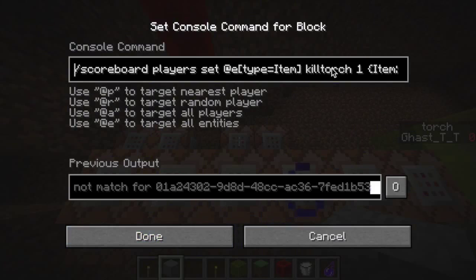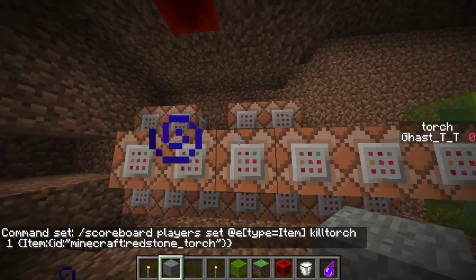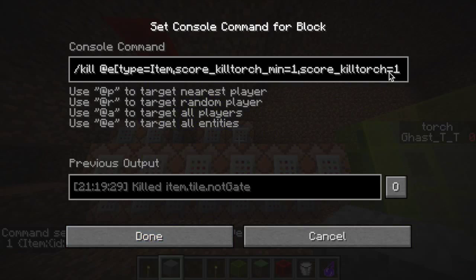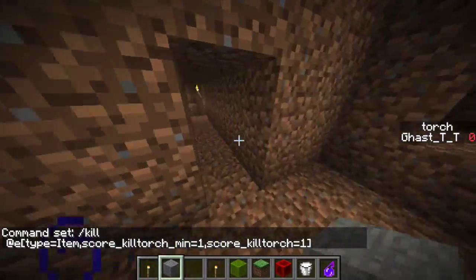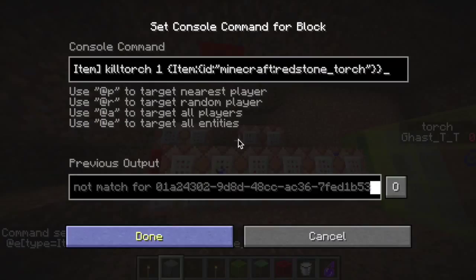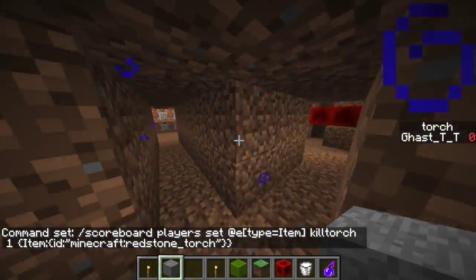These two up here are using a scoreboard system called 'kill torch'. It's setting any item that has an ID of redstone torch to a score of one, and then this command is killing any entity with that score — kill torch minimum of one, maximum of one. The reason you have to do this is because you can't just do kill entity type for this item and specify the item; you can only do that by giving them a scoreboard.